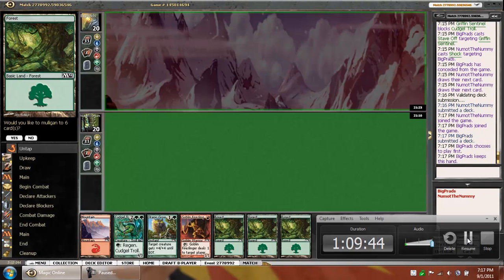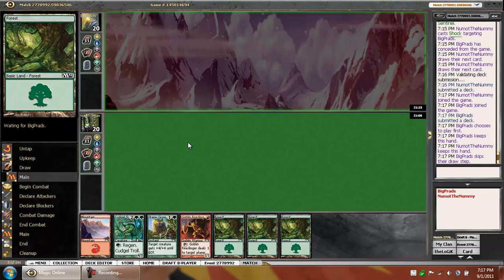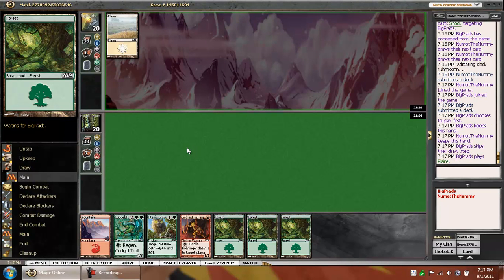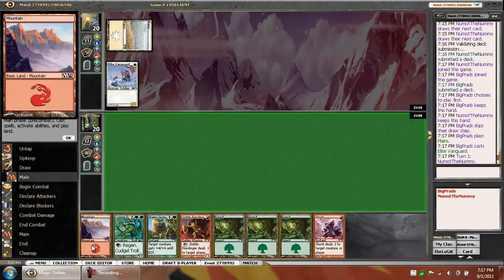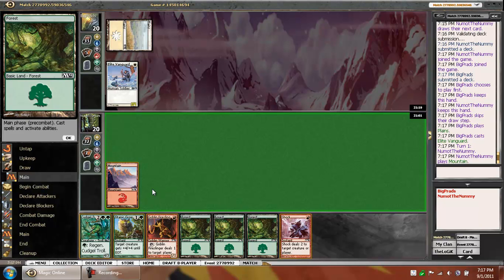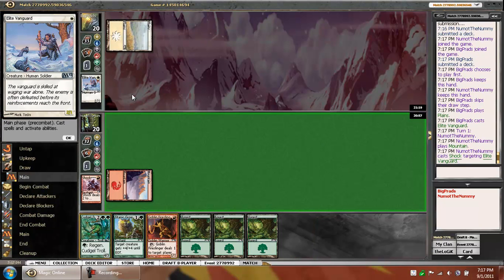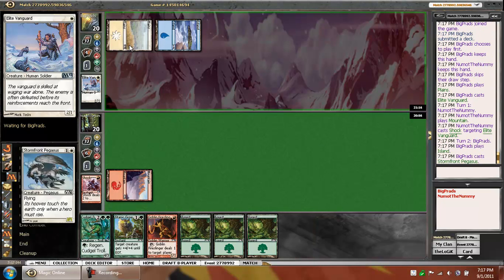Game three. Our opponent keeps his seven and we keep our sevens — not bad. We got the first-turn Fireslinger. Hopefully he doesn't have the first-turn lead Vanguard. I think I go for the Shock here. I think in the long game I win, and he has Stave Off and stuff — that's just gonna be the best for us. That's too bad. Maybe I should've just played the Fireslinger.